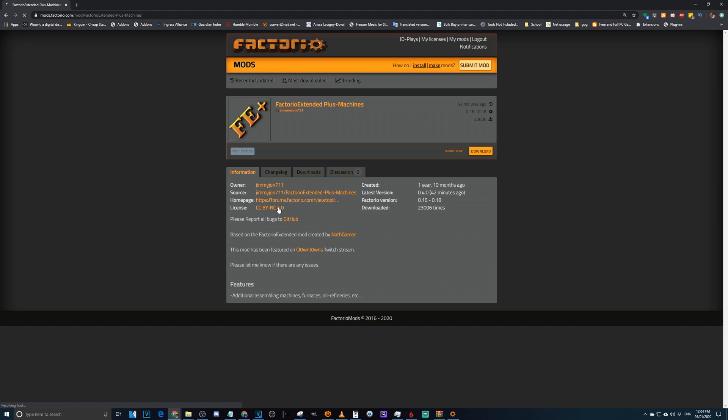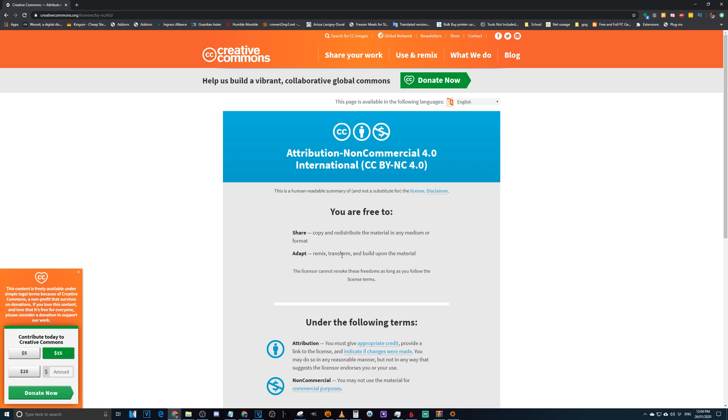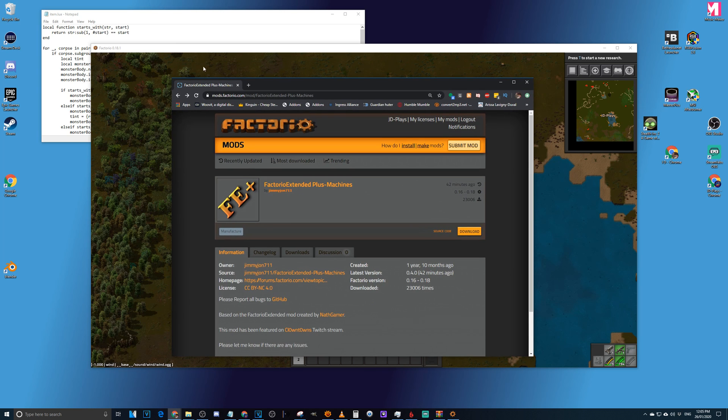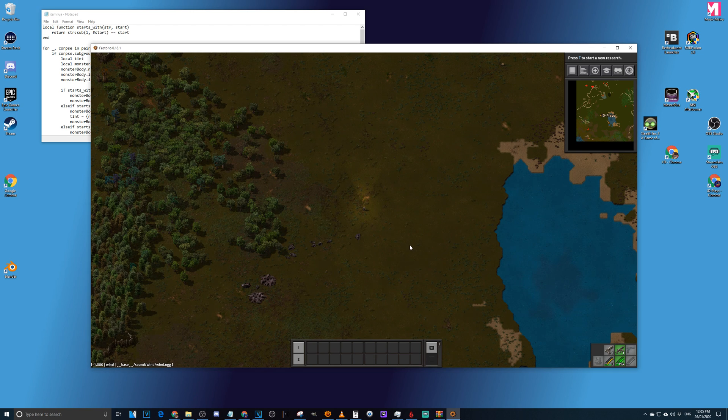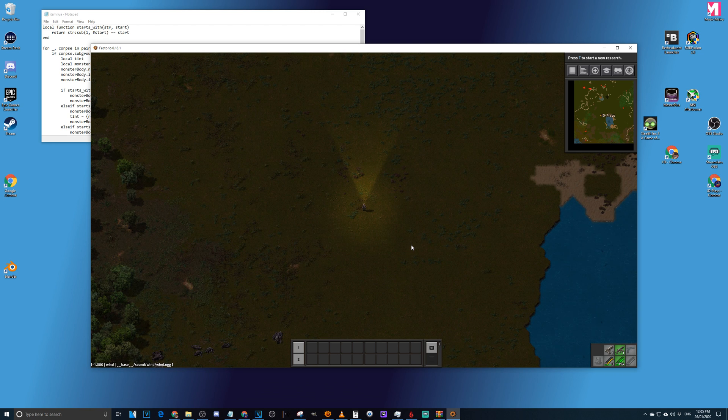Let's look at a licensing example on screen. This license says you're free to share, copy, and redistribute the material in any format, and free to adapt, mix, transform, and build upon the material. So for Factory Extended Plus Machines, yes, I would be able to update and even publish it to the mod portal. Some mods let you update but not publish; others let you do both and you can even call yourself a mod creator. Anyway, thanks for watching — I hope you found this helpful, see you in the next video!